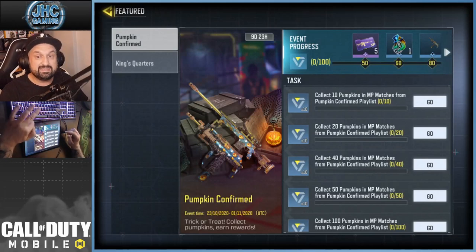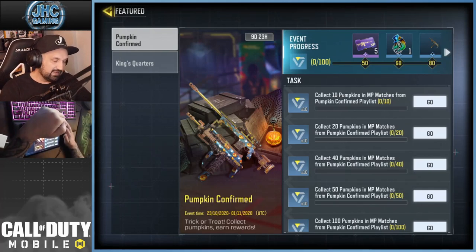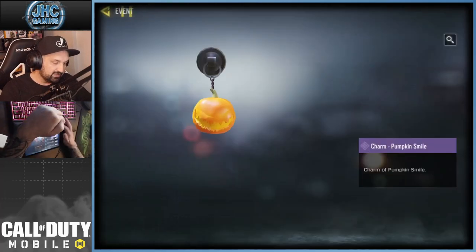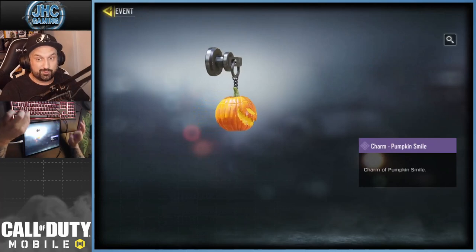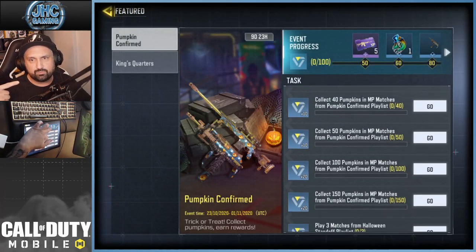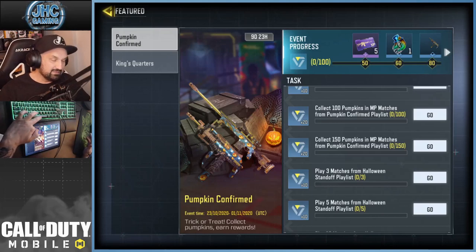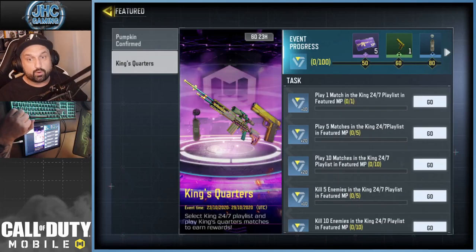For featured events, we have new ones. First is Pumpkin Confirmed — a new playlist where you collect pumpkins from dead enemies to earn rewards, including a new pumpkin charm. All you have to do is play a bunch of games and collect pumpkins. There's also an event where you play five games on the new Standoff map.